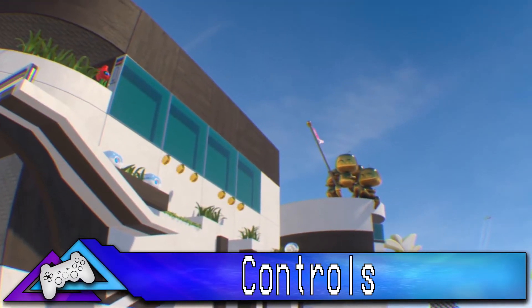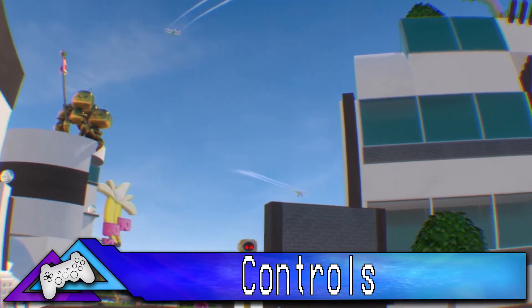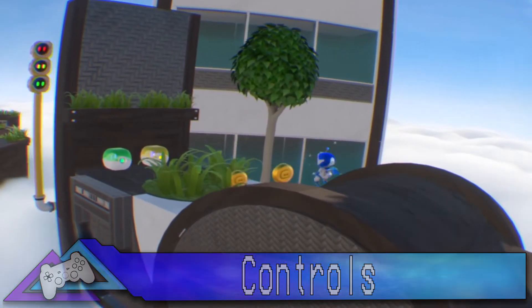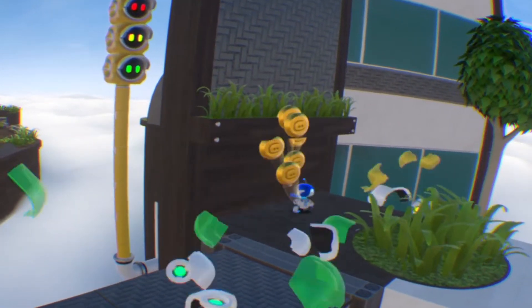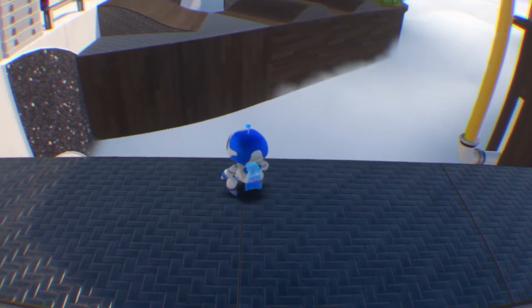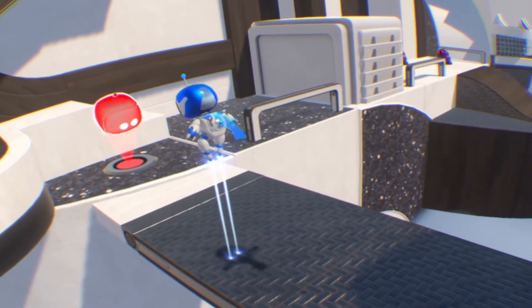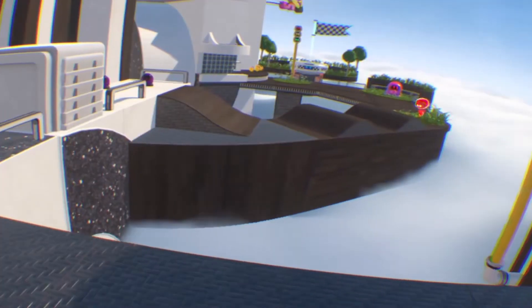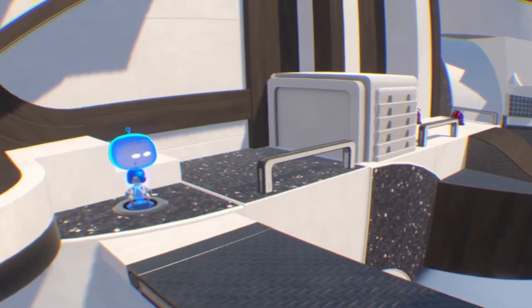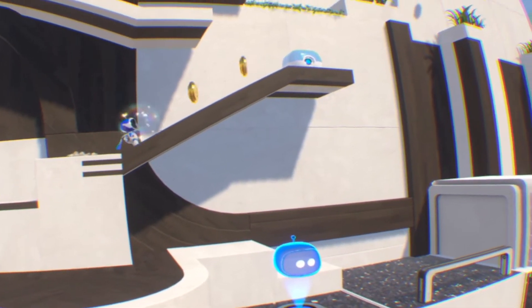For controls, you play with the DualShock controller. I first thought this was a bad idea, but I was mistaken — they did a really good job letting people use their old and trusted DualShock. Finally a game where you can use your touchpad! You use the touchpad for gadgets, thumbsticks to move, X to jump, double-press X to activate your laser shoes, and square to punch. The controls are easy to use.